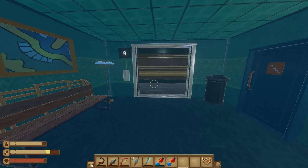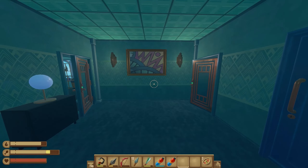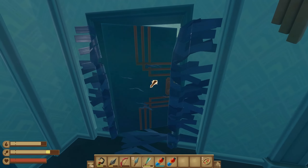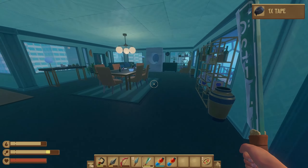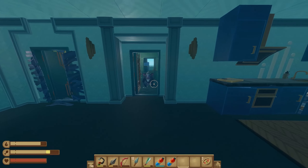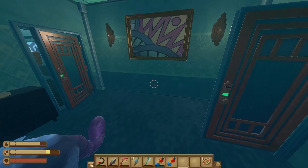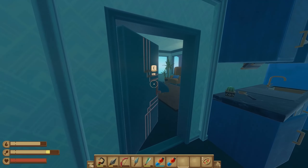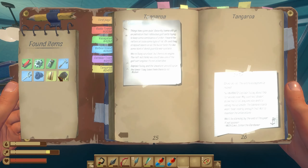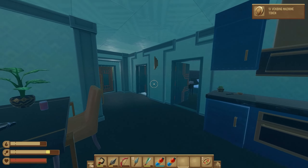In each of these buildings there are going to be tokens you can find, which you can use at the vending machine in the center of the area. You don't need those to progress the story — it's just an extra item. There are also rats up here. Go over to the left, take out your machete, and hit this door — there's our first piece of tape. Next, open this door; the rat's going to chase you, so you can shoot him or just lock him out. There's our second piece of tape — we need nine in total.